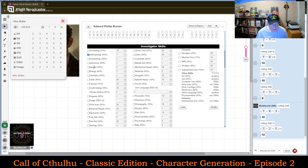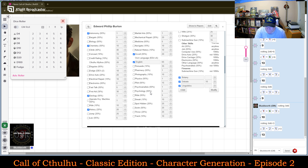Occult I have at 20 — I'm going to probably go higher there. Persuade is 15, and I want a little bit higher there. Now I'm going to take from my other pool — my pool of 65 points — and I'm going to put 20 points in Persuasion. So this will now become a 35. Psychology — I am going to put 20 points in there as well, which will make that a 25.